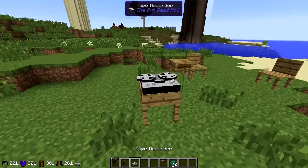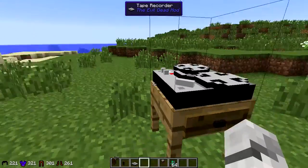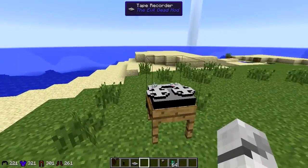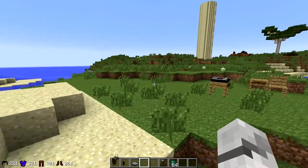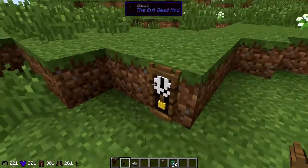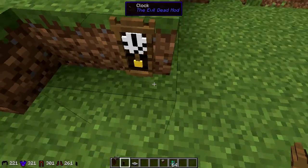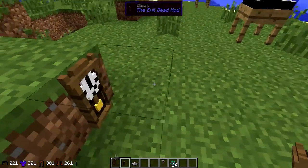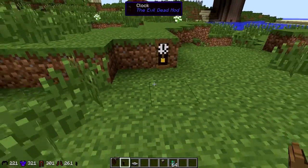So we have this tape recorder we can stick on there. This tape recorder is from Evil Dead, and apparently they're going to make it play the tape from Evil Dead 2. At the moment it doesn't do anything - it's just decorative. Most of these items are decorative, but there is an armor set and a mob. Next we have the clock - it's sort of like the clock that was in the cabin in Evil Dead. It is a bit annoying that you can't go through the block. You don't want to just stand here - it looks kind of stupid.